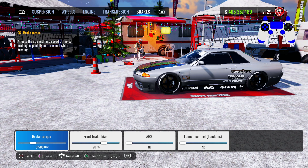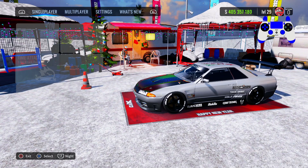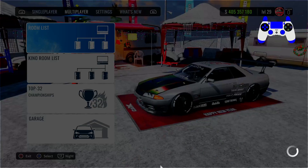For the brakes, brake force is 3,500, front bias at 70 percent, ABS off, no launch control, no tandems. Alright, the tune is done — hopefully you guys have all that.